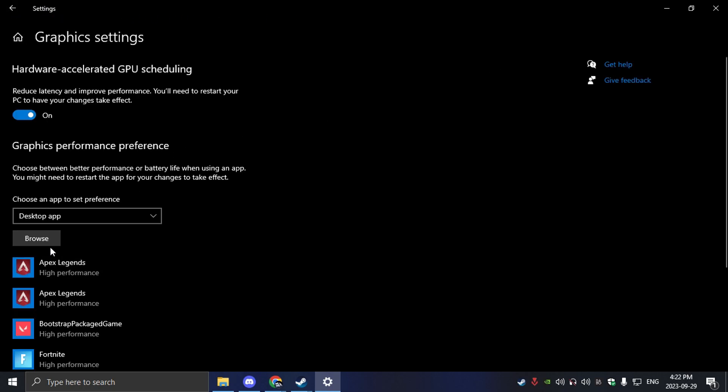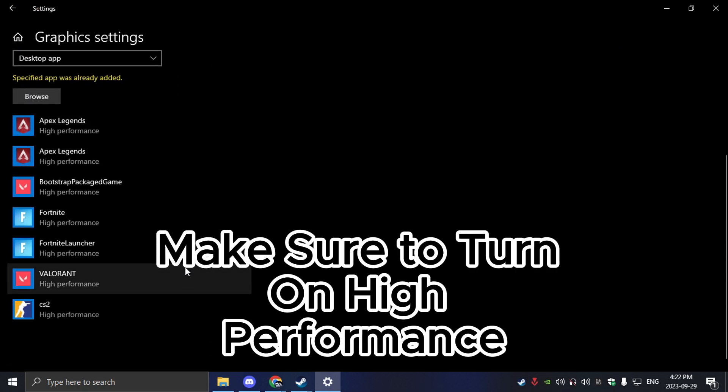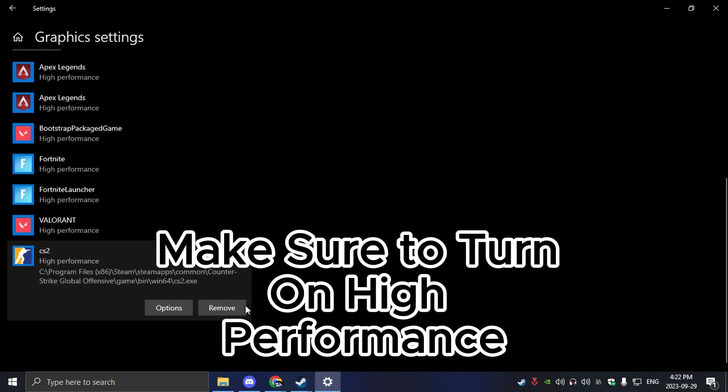Right here you're going to want to click Browse, then Ctrl+V the path I just told you to paste. You'll see CS2 — add it in and then make sure to turn on High Performance.